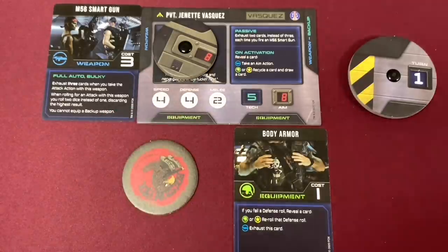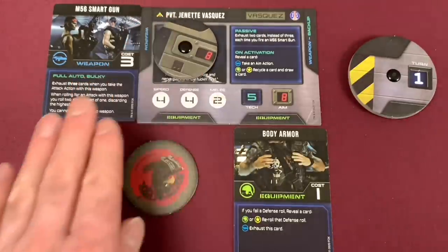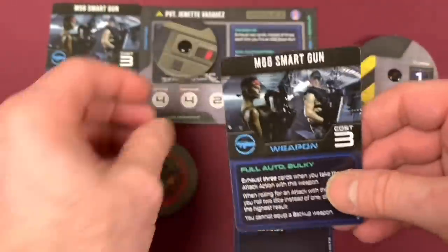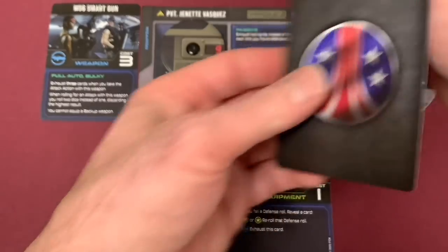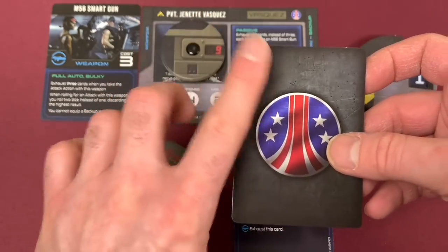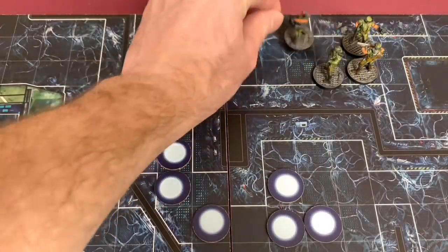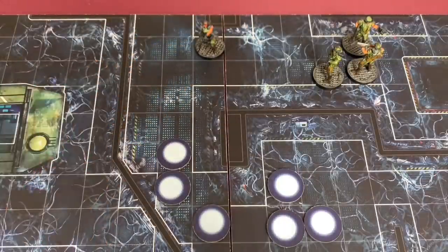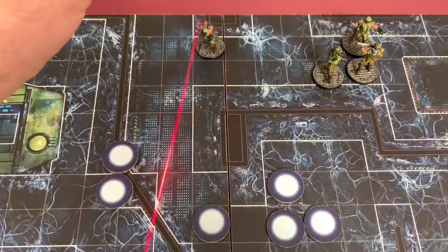On activation, Vasquez sets her aim dial — it already starts at eight because of the first turn. We reveal a card and we've found a weapon, so we get to take an aim action moving our aim dial up one. We put that card back underneath the endurance deck since we just revealed it. With Vasquez's first action she moves four spaces to here, and as she gets to that location she'll be able to see some blips. Her line of sight can touch any part of adjacent squares, and she can see both blip tokens from that corner.